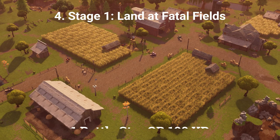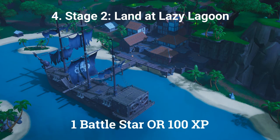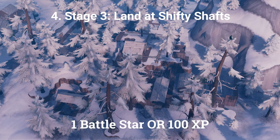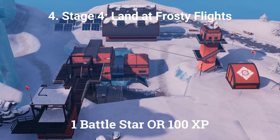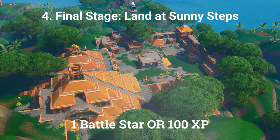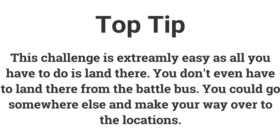The fourth challenge is a stage challenge. Land at Fatal Fields for 1 battle star or 100 XP, then Lazy Lagoon, Shifty Shafts, Frosty Flights, and finally Sunny Steps — each worth 1 battle star or 100 XP. This challenge is very easy as all you need to do is land at each location. Try to combine this with other challenges so you can get two or more done in one game.